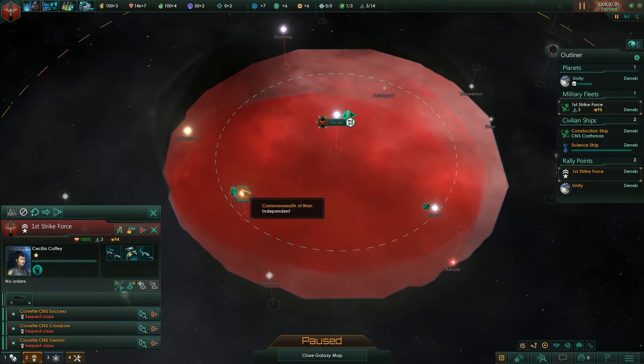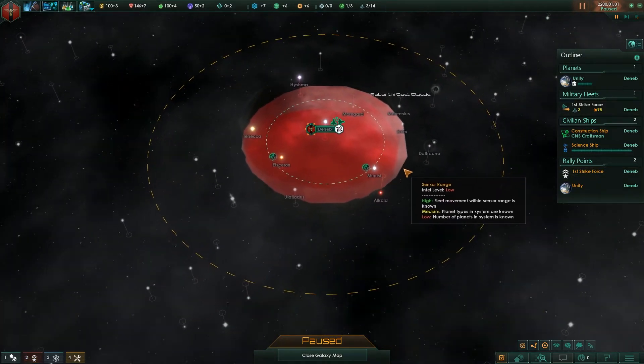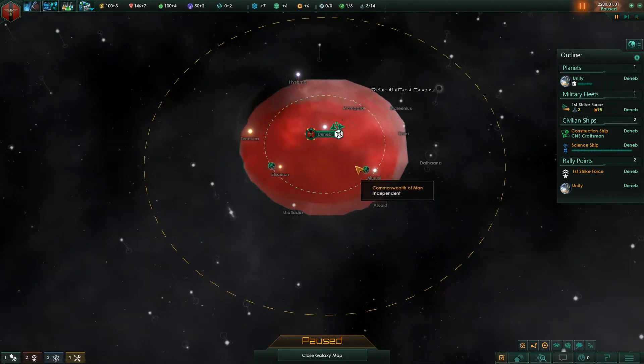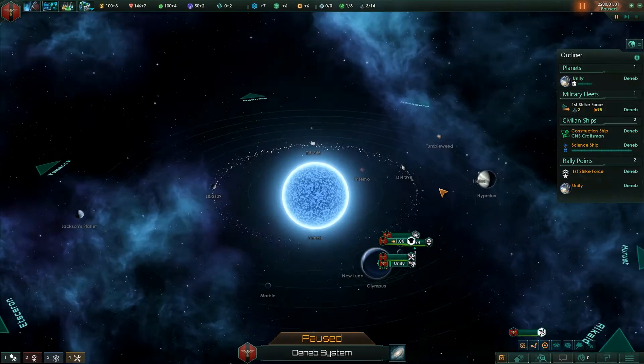I'm going to right-click on this system and they're going to start to move. Now, a couple of things to talk about on the galaxy map. There is this green dashed ring which represents our current sensor range — everything in there we can see on our sensors and detect ships. This yellow dashed ring is something special regarding the FTL method. FTL is the faster-than-light travel method we are using, which uses what are called wormhole stations.